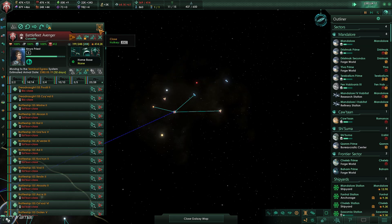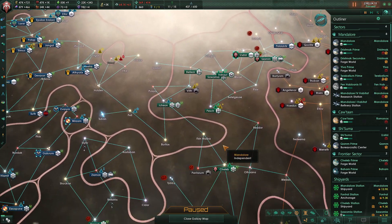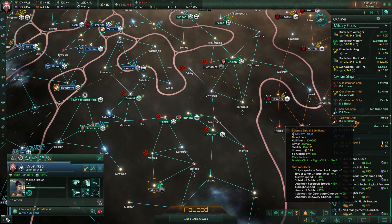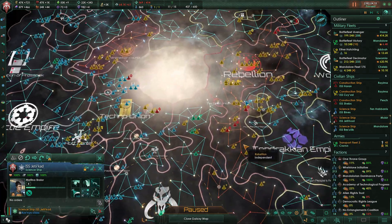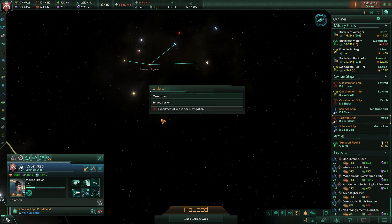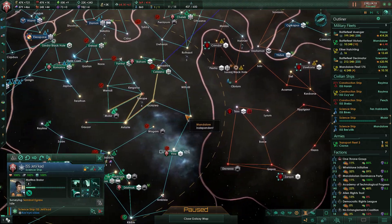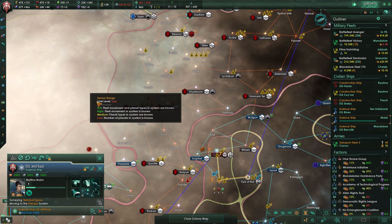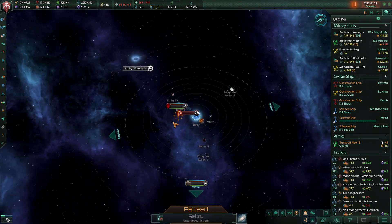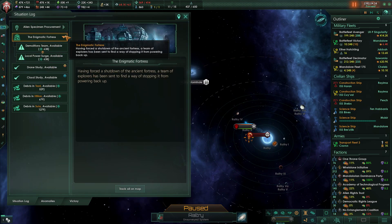It's interesting that the game lets me go up there without sending a science ship first. Do I have any science ships floating around? You're over here — here's what we're going to do: move up and survey that. It's going to take a little bit to get there, but our fleet should be there first. Oh wait — I completely forgot about the enigmatic fortress! Let's go do this.